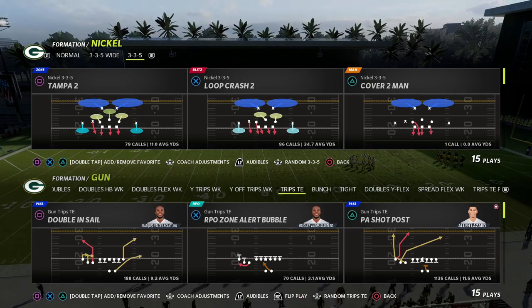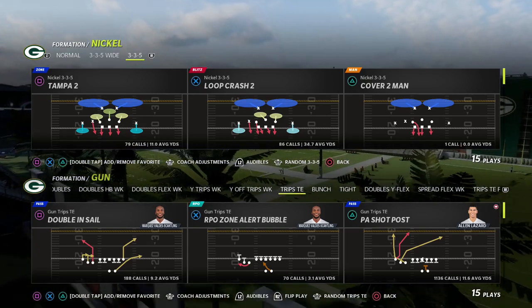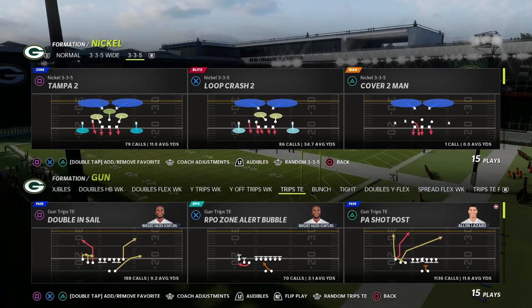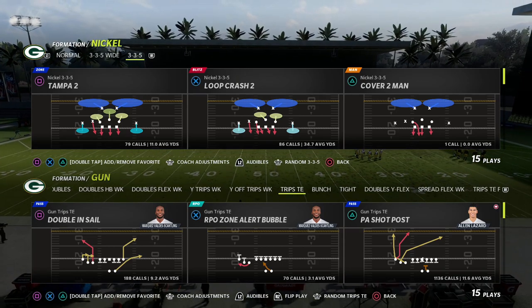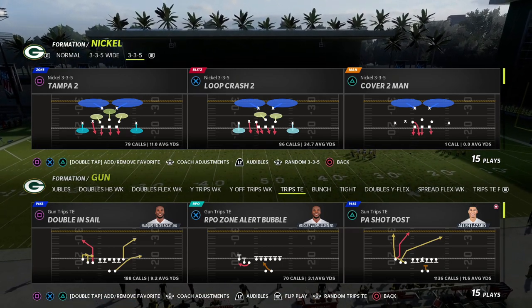If you're new to the channel, my name is Cody. Today we'll be taking a look at the trips tied in formation out of the Detroit Lions offensive playbook. You can also find this concept in the New England Patriots playbook and it will work just as well out of that.